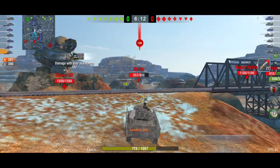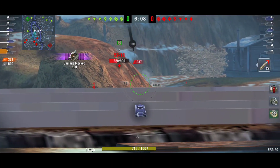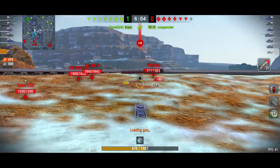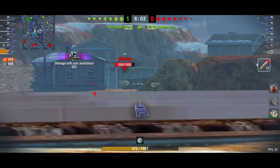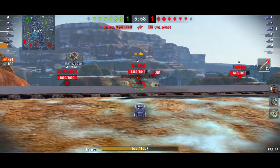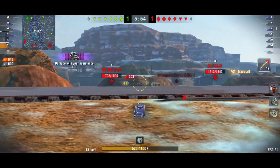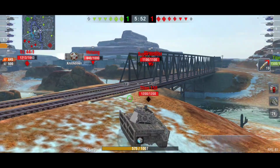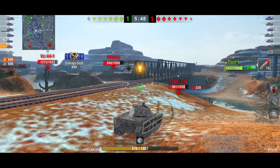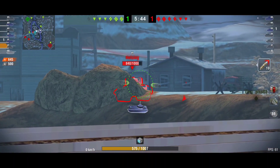This is a hull-down beast — 10 degrees of gun depression means you can carefully go up, sneak your shot, then roll back. The enemy sees only your turret and you have a high probability of blocking damage. Not every shot will bounce — good players with good penetration can still get through — but we can block a lot even against tier 7.